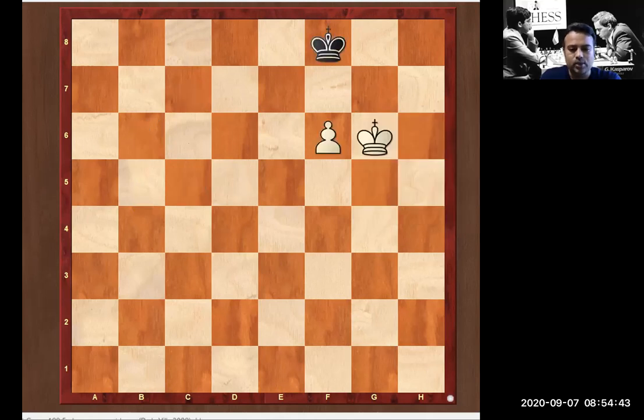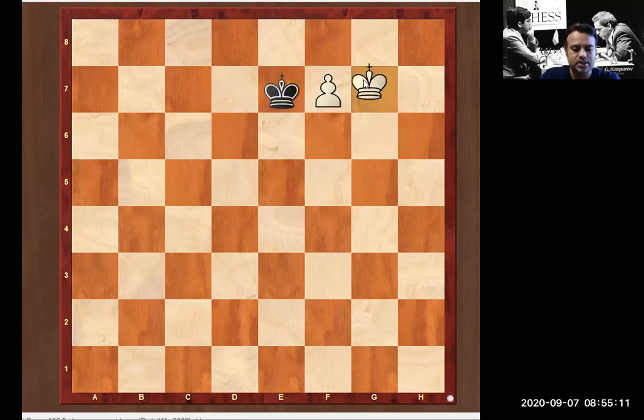Now this is again white to play — pause the video and find out the best move for white. The answer is pawn push. The pawn moves ahead and black must return his king; the white king can support the promotion. Just king to g7 and this will be a queen.